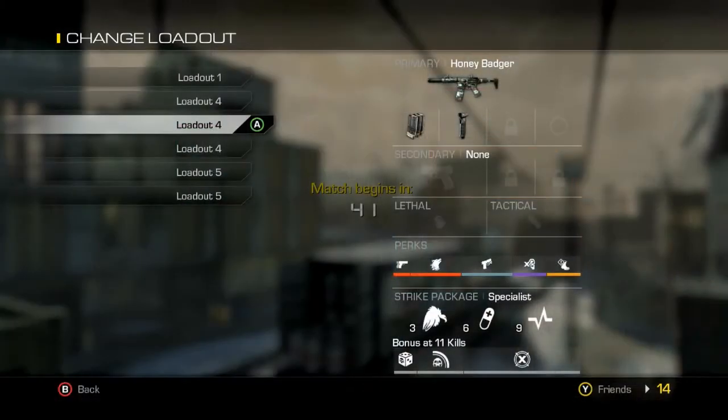Now that you know the area we're gonna stick to for Freight, let's go on to the weapon. I'm gonna use the Honey Badger — there's gonna be some short and mid-range engagements. I use extended mags and grip, and for my perks I use Ready Up, Stalker, Quick Draw, Amplify, and Dead Silence.